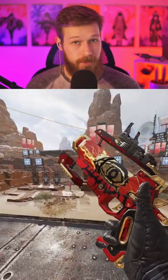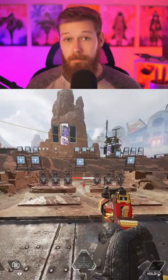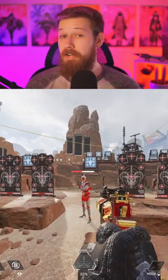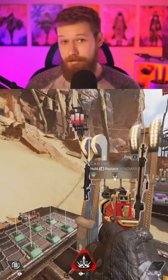Which brings us to our first option, the Wingman. The reason I mentioned a fast holster time is due to her jetpack. The handling speed of a weapon is directly correlated with how fast the weapon pops up after terminating her jetpack. Meaning if you were to push someone with her jetpack, it's better to have a weapon that's going to pop up quickly. Typically, your fastest handling weapons are going to be pistols, followed by shotguns, and next SMGs.